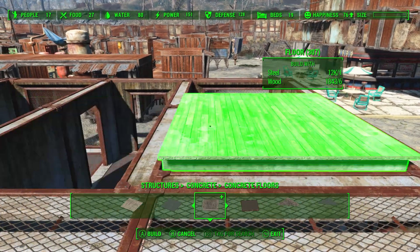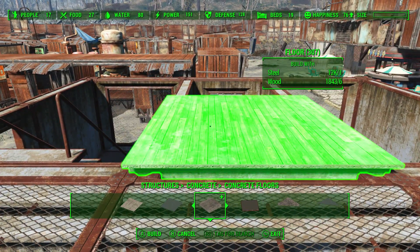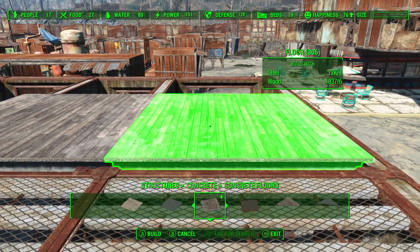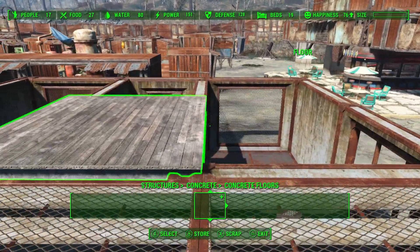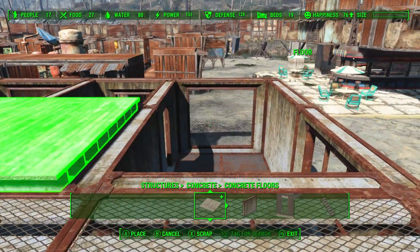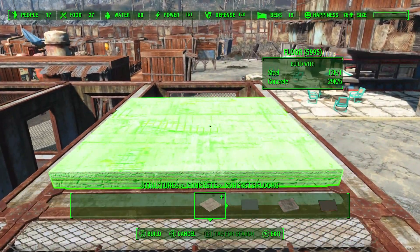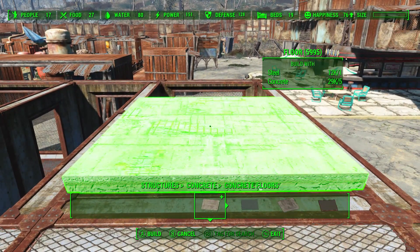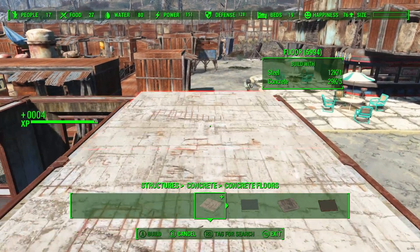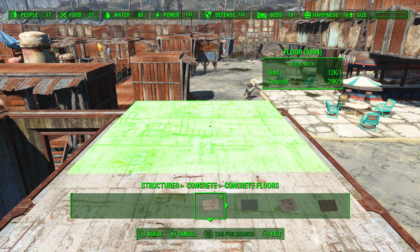What I ended up using would actually clip in just fine, and clip into other places I didn't really want it to. You can see the lip there, but honestly I'm the only person actually going into this building — I don't see settlers utilizing it for anything so I wasn't too worried. Here I was testing how far pieces would clip into different areas.